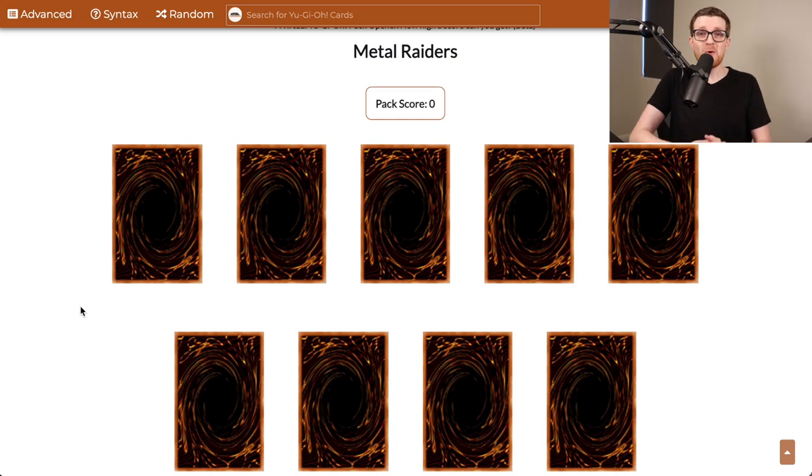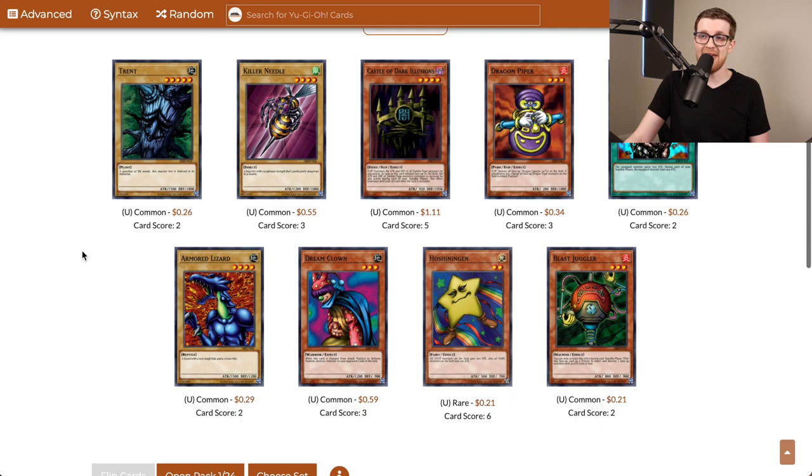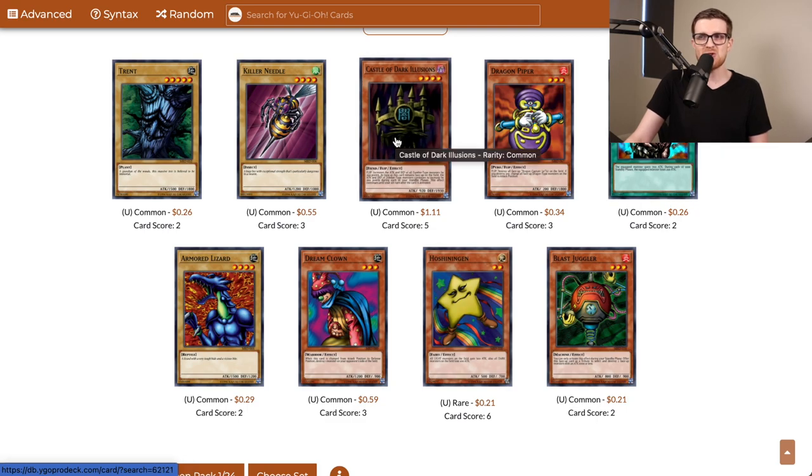All right, 24 packs of Metal Raiders coming right up. Let's flip over the first ones and see what we get. Stimpak is a great card for being able to buff our monsters — equip spells are actually pretty good in a sealed format. Castle of Dark Illusions is kind of a 2K defender, but not really. Overall, not a terrible pack.